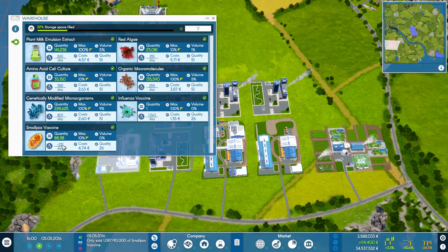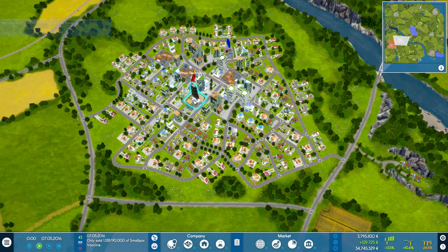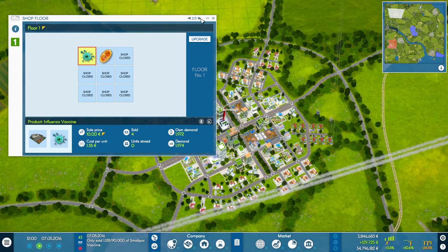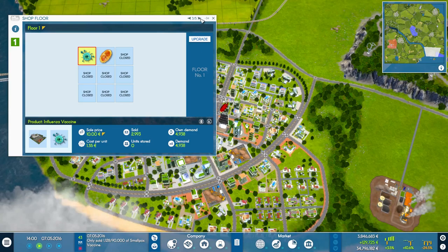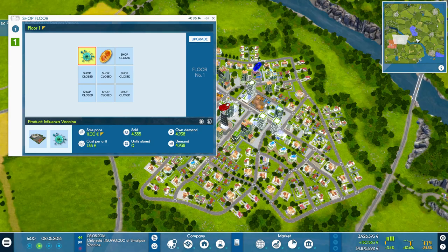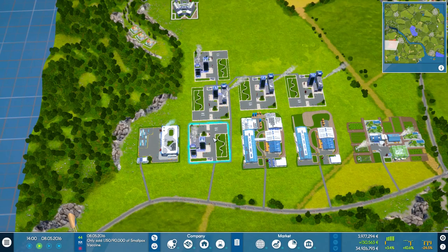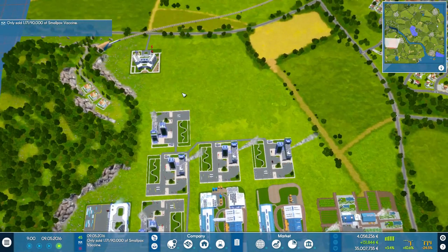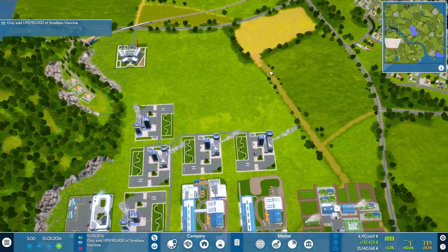We're losing 231 a day on smallpox vaccine, which is fine. We're not losing anything anywhere else. Everything's still producing fairly well, the storage space is filling up unfortunately. If we go back to our city and have a look, slow the speed down again - they're selling 4,200 here, 2,900 there, 134 there, and 4,500 there. Our production is 12,000, so 36,912 - we need another two more factories really to increase our production enough to cover the whole entire map.